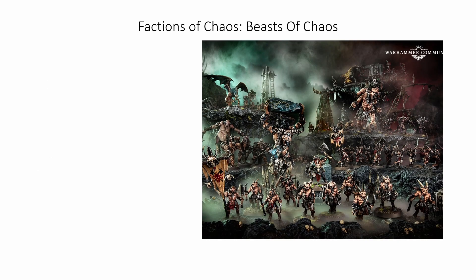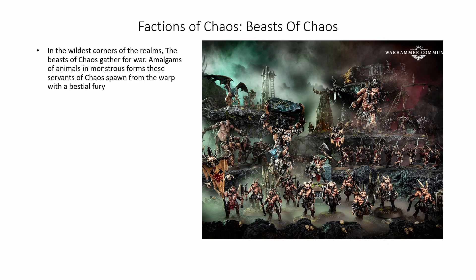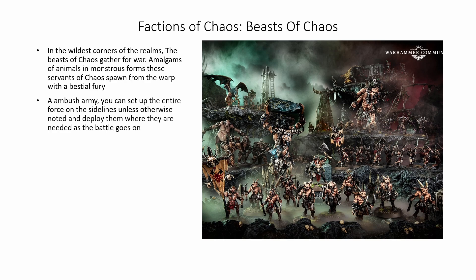Next up we have the Factions of Chaos, starting with the Beasts of Chaos. In the wildest corners of the realms, the Beasts of Chaos gather for war — amalgams of animals in monstrous forms, servants of Chaos spawned from the warp with a bestial fury. They are an ambush army. You can set up the entire army on the sidelines unless otherwise noted, and deploy them where they are needed as the battle goes on. This is a great way to mess with your enemy and take control of deployment in an interesting and unique way. Their spells also focus mostly on damage dealing and shutting down enemy units before they can do anything.